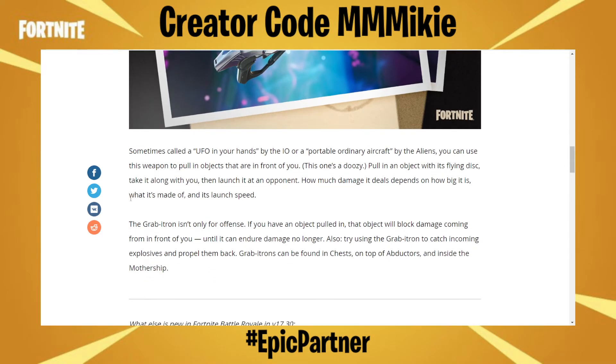The Gravitron isn't only for offense. If you have an object pulled in, that object will block damage coming from in front of you until it can endure damage no longer. Also, try using the Gravitron to catch incoming explosives and propel them back. Gravitrons can be found in chests, on top of abductors, and inside the mothership.